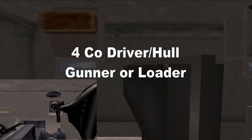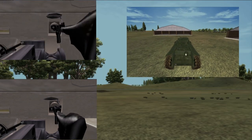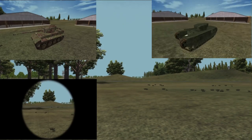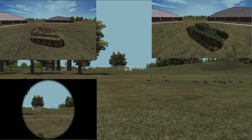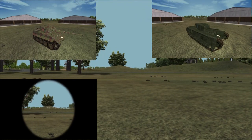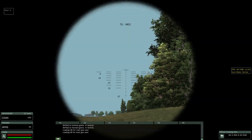Position four is the co-driver, slash hull gunner, or if there is no hull gun, the loader in the vehicle. The hull gunner fires to the forward area to suppress infantry when the main gun is shooting in another direction. Thank you for watching this World War II Online tutorial on basic armor operations.